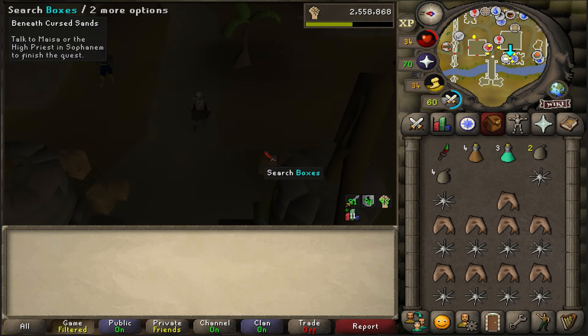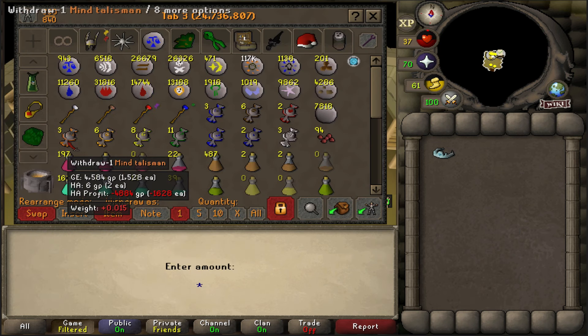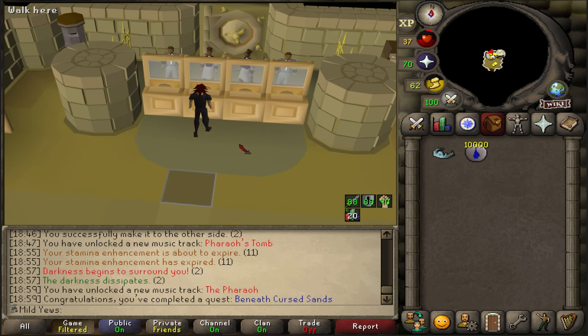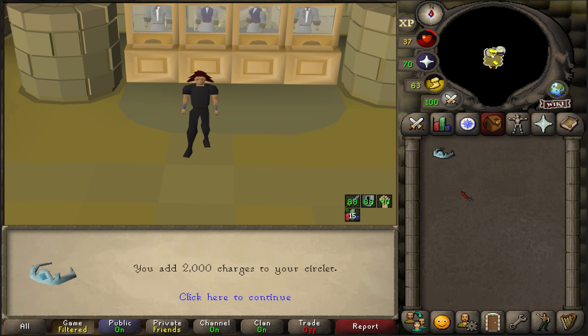Then it was on to the last boss fight, which was easier than the second boss fight — I know a lot of people say that. After completing the quest, we got the Circlet of Water, which we took back to the bank and charged with water runes. The Circlet of Water can be charged with 5 water runes per charge, and it can hold up to 500,000 charges at a time, so you'll essentially never run out.